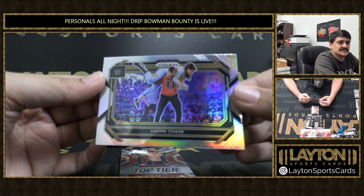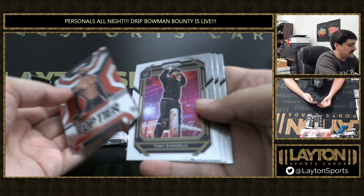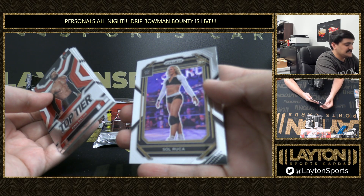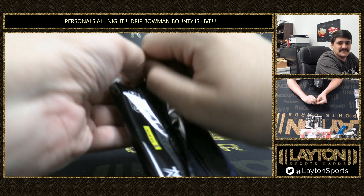And we've got Chase U on the silver. Top tier Bayley. Bayley and Sol Ruka. Three packs left, Wahoos.